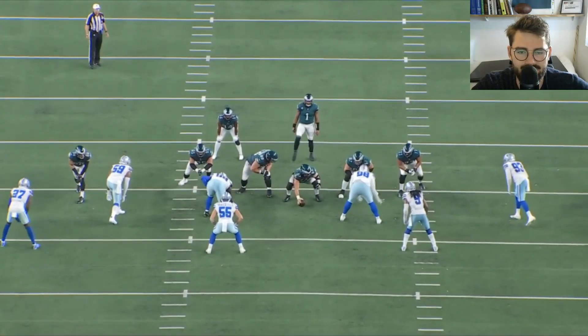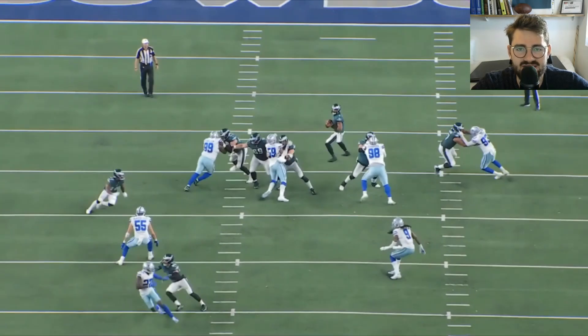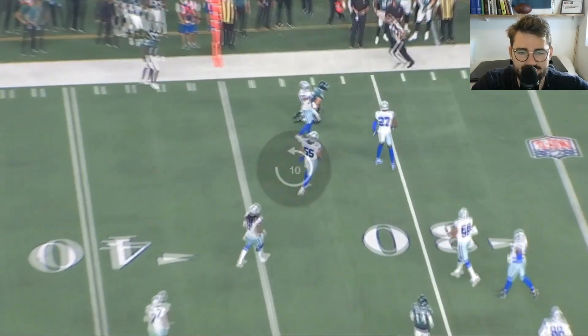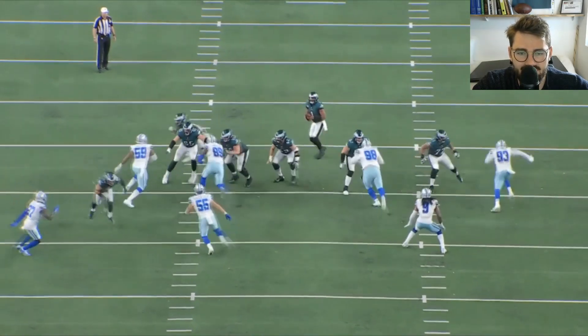Against number 93 in a wide nine, Dillard travels with him upfield with kick steps, and when the defensive end goes inward, they end up in exactly the right position. That's what happens when you take the right angle — not too many kick steps, not too few — and don't leave the edge susceptible. When the defensive end stops and you're right in his face, that's when you know you've put yourself in a really good position to succeed.